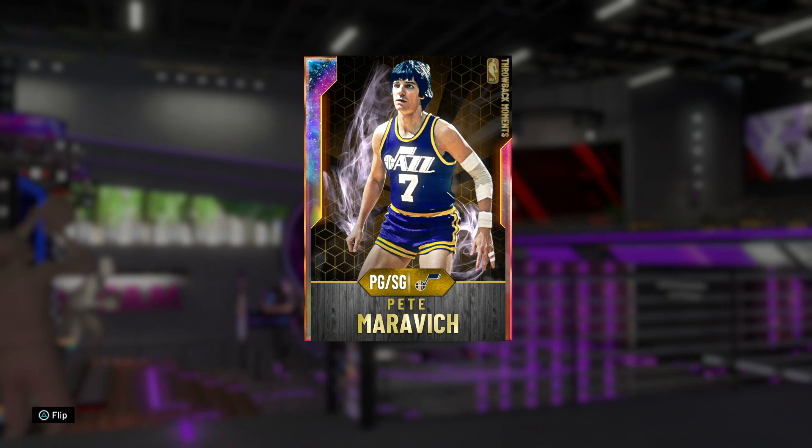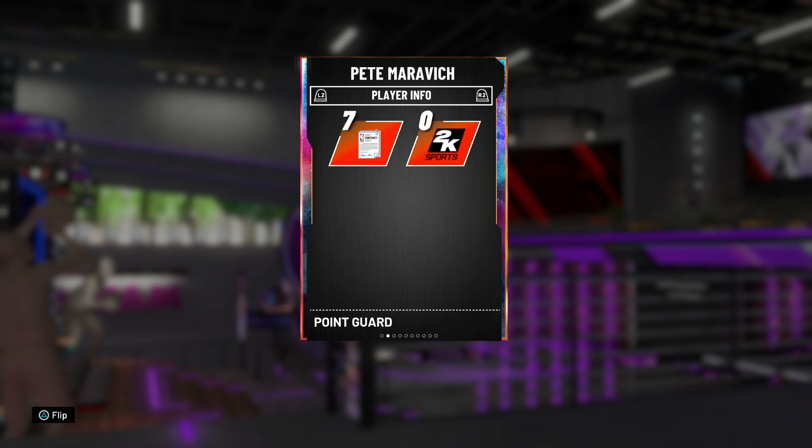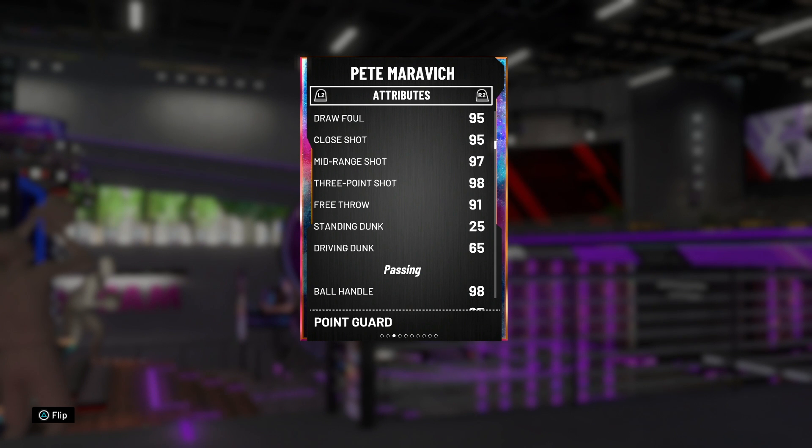Let's get into seeing what these new upgraded stats are looking like and take him into a game to see if he's worth the brand new price tag. Flipping him over, he's got a 99 offensive and defensive overall, standing at 6'5", which is a good height for a point guard — though the average point guard is now like 6'7", 6'8". Diving into the stats: 98 driving layup, 88 post fadeaway, 97 mid-range, and 98 three-pointer. He always had a three-pointer, so that's nothing new. 91 free throw.